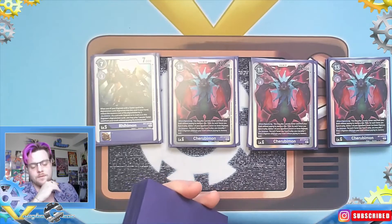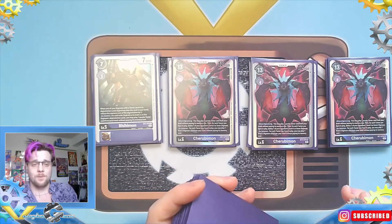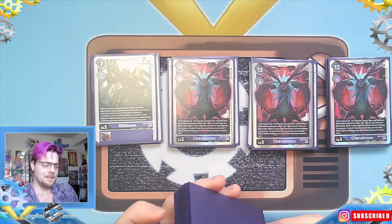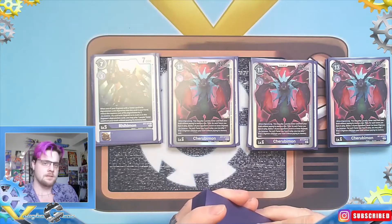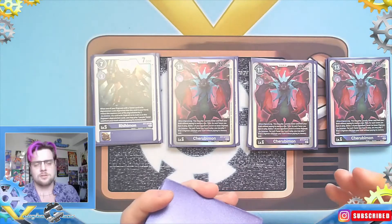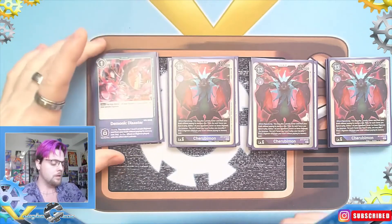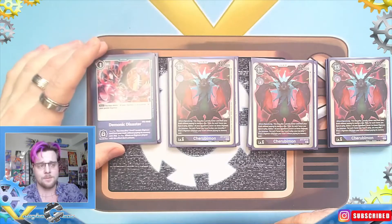The ratio of the deck — how many Digimons, options, and Tamers I'm playing — I think is on point. It's so consistent that I rarely even have to mulligan. The only issue is there are a few options I might swap out for more copies of another. For options, we have one Demonic Disaster, which I'm definitely planning to add more of — it won me many games and is an amazing card.